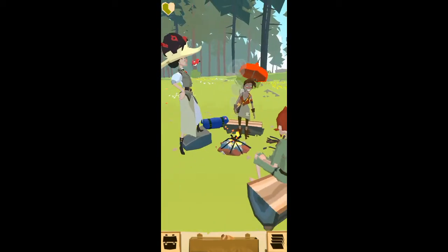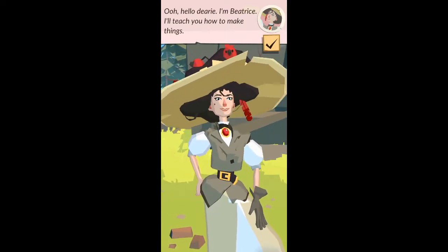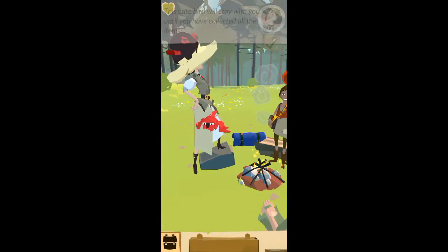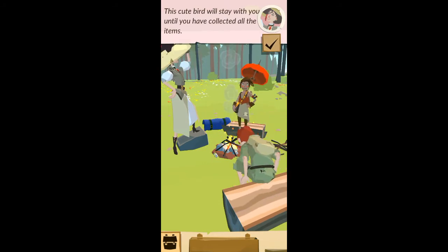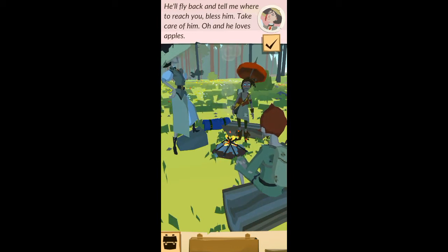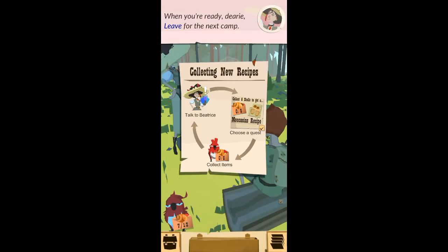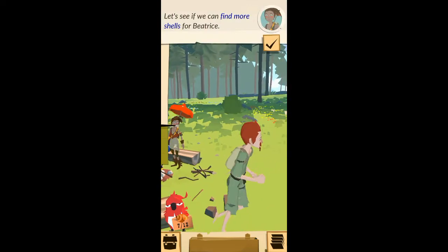Oh, hello, my dear. I'm Beatrice. I'll teach you how to make things, but first you really must collect some items for me. This cute bird will stay with you until you have collected all the items. He'll fly back and tell me where to reach you — bless him. Take care of him. Oh, and he loves apples. When you're ready, dearie, leave for the next camp. Let's see if we can find more shells for Beatrice.